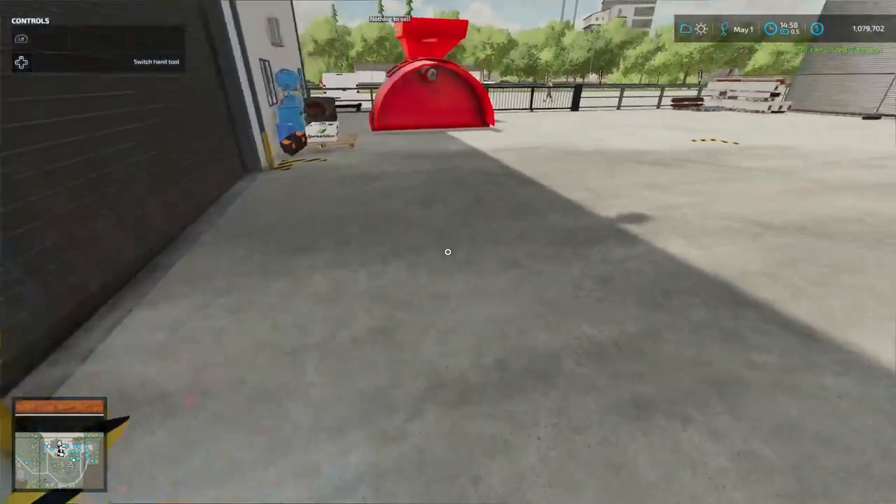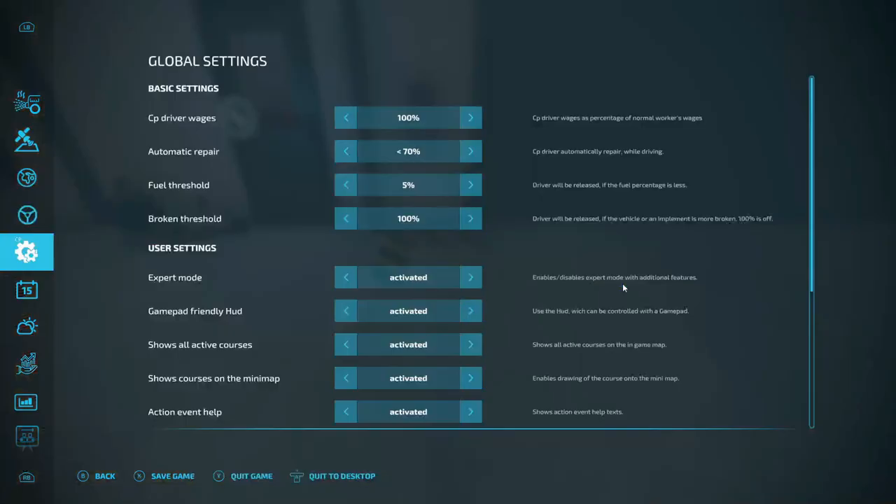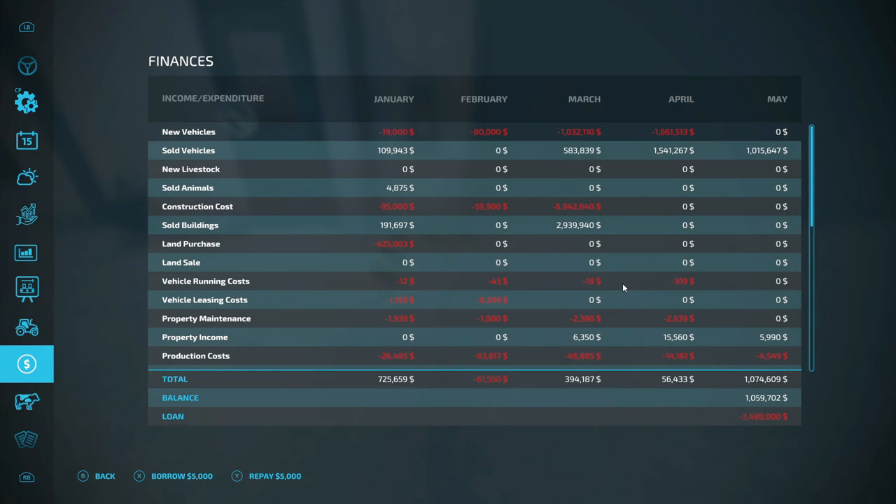That is bringing us to $1,079,702 folks! We're going to go in and pay that off real quick. Using the backspace button with the Xbox controller. That's a lot of money we just paid back — we're down to $2,425,000. We've got a long ways to go.